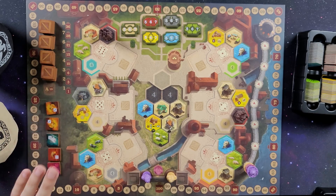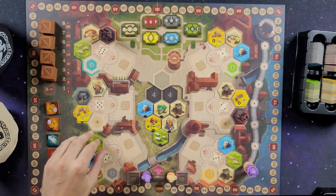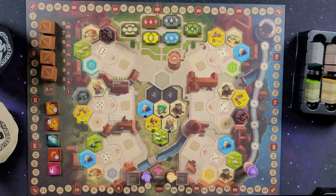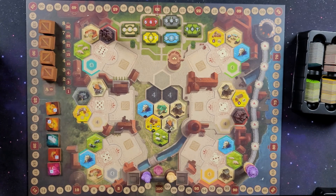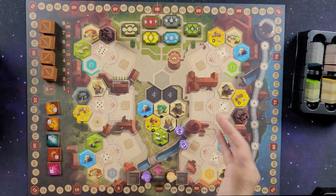One thing to note: all tiles are laid face-up — this may be a change from previous versions of Castles of Burgundy. Once the five goods are laid out, you are set up for the first phase and ready for the first five rounds.